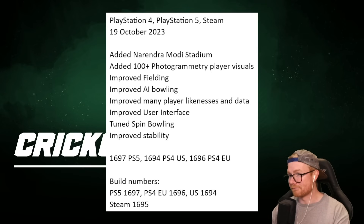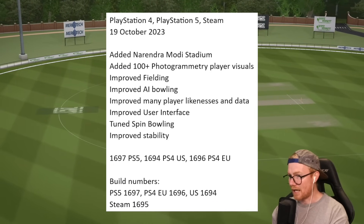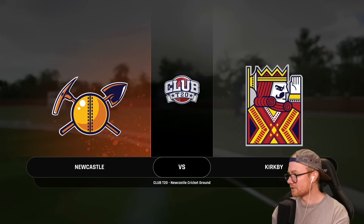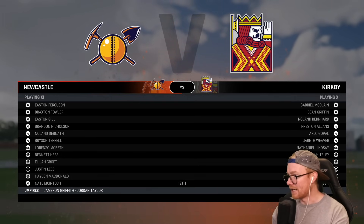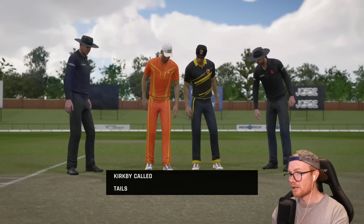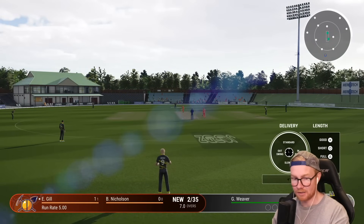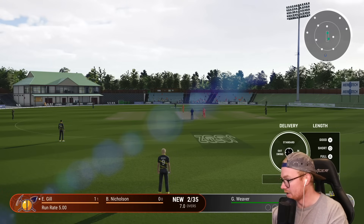Fielding has been sorted — it was a 12 gig patch on PS5 and 15-16 gig on Steam, so it was a lot of stuff. The new Modi Stadium was added, there are some new umpires, new player faces, improved AI bowling, improved fielding, player likenesses and dart updated, better user interface, and tuned spin bowling because they weren't getting a whole lot of spin. Let's see how it goes and hopefully it holds true.